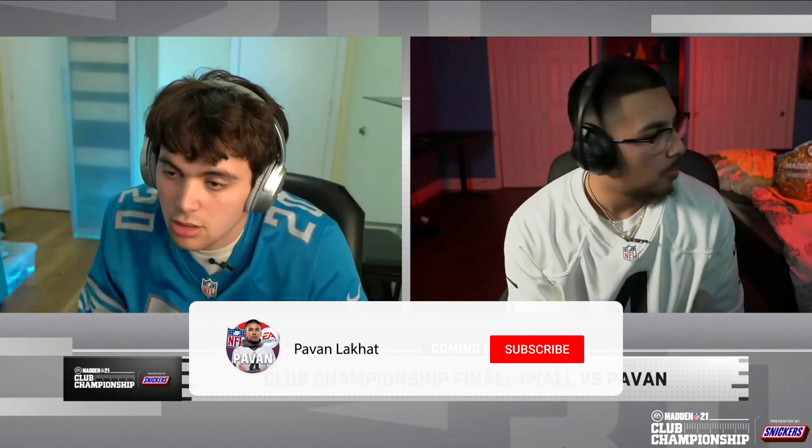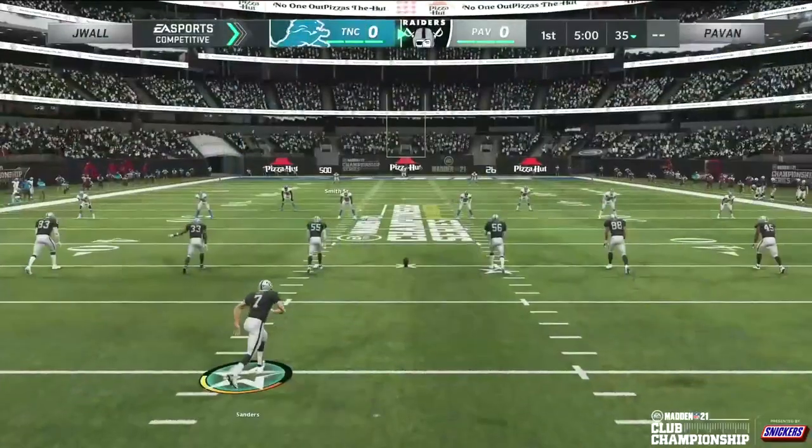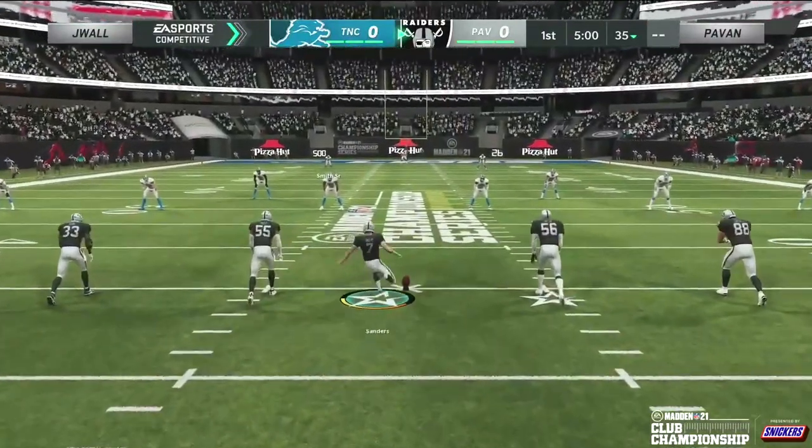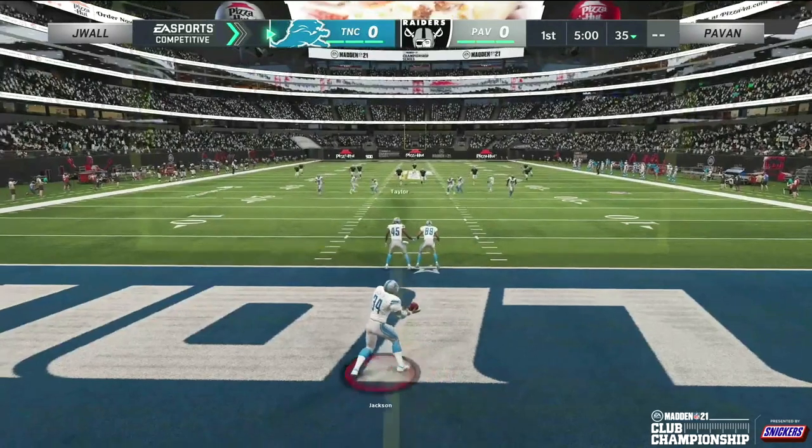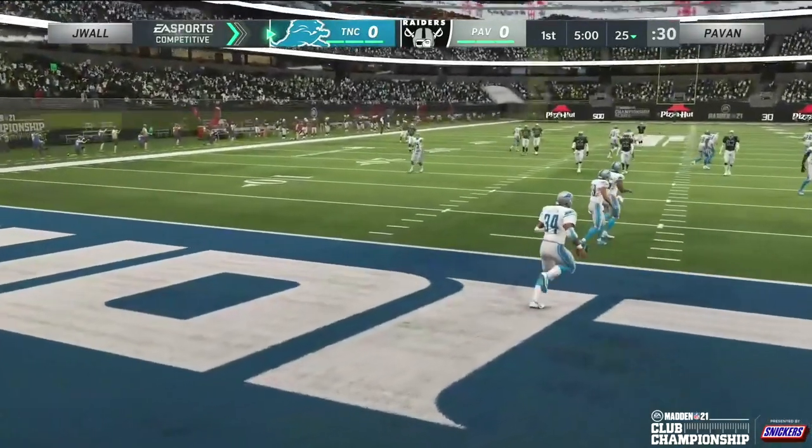We are back live here on ESPN2 and across streaming platforms. It's the Madden NFL 21 Club Championship game. The largest first prize in Madden Championship history will go to one of these two players. The Detroit Lions champ J-Wall taking on the Las Vegas Raiders club champ Pavan for a belt and $150,000. Let's kick this one off inside Pizza Hut Stadium — the first ever virtual stadium rights deal for the Madden Championship Series.